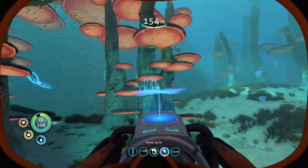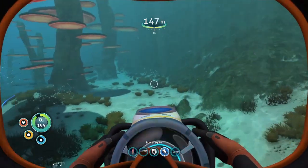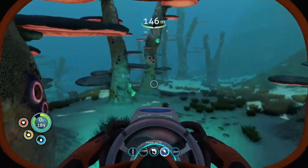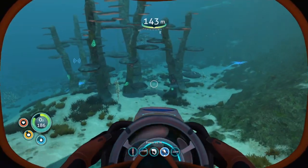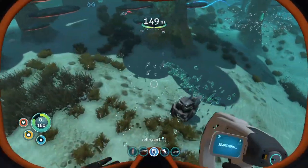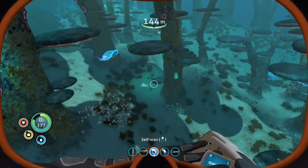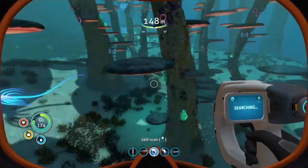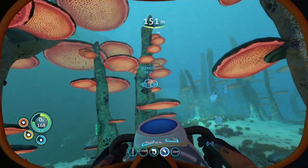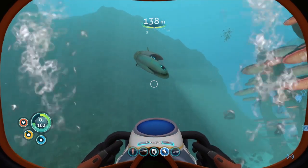You need nine fragments in total to get the Cyclops — three hull fragments, three bridge fragments, and three engine fragments. You need to go to all three locations, so make sure you watch till the end of the video. You'll see the hull fragments scattered around here — just scan them with your scanner. There are also a few lithium deposits here if you have your Prawn Suit to drill them up.